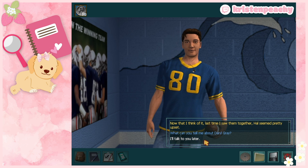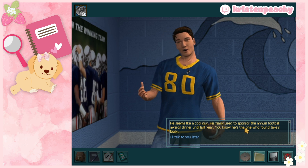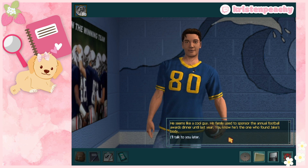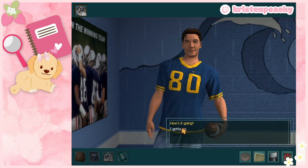Adding notes to my notebook about the characters so far. Daryl's family used to sponsor the football dinner — which ties to the money problems since someone mentioned last year things changed. And he's the one who discovered Jake's body, which he didn't disclose when we first met. I mean, that would be a dramatic thing to disclose on a first meeting. Goodbye Hulk.